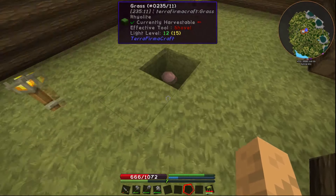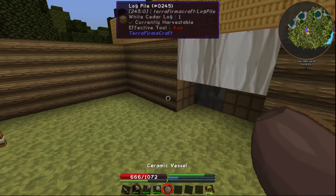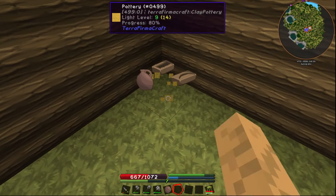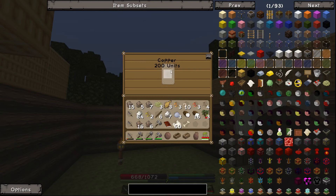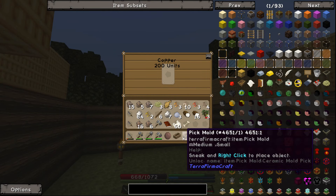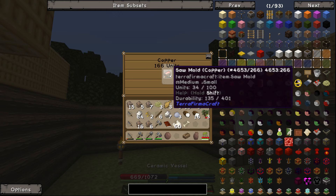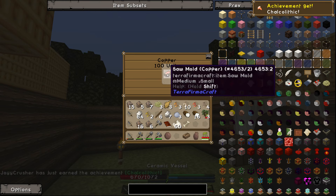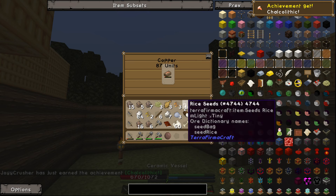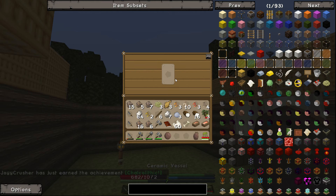The fire pit is done. That means we've got our metal and over here we have our mold. If we just open this up, we've got 200 units of copper. So what I'm going to get first is the saw - this thing's going to be our best friend. It's going to be our first pickaxe. I'm sure you guys noticed you can't really make a stone pickaxe in this, so this is pretty big.